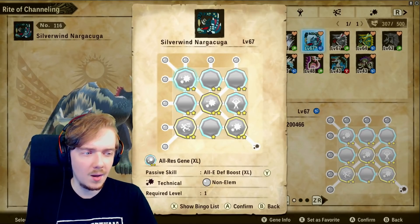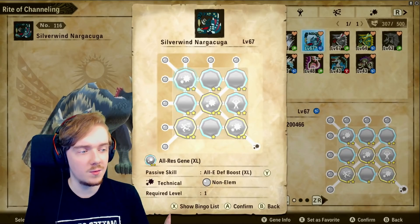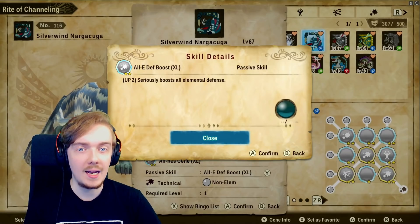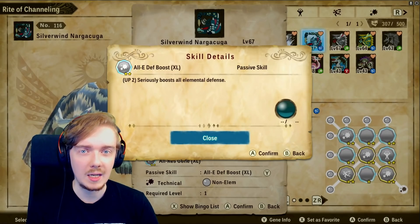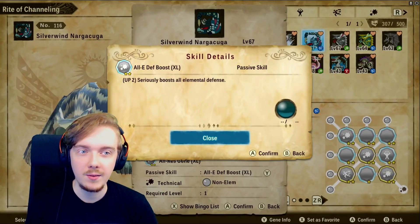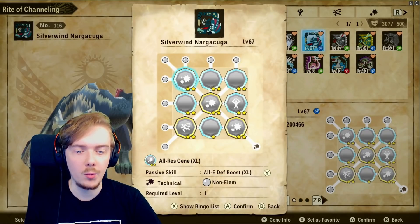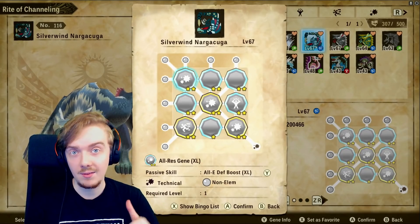There are two skills we could customize with different options, which we'll talk about when we get to them, but the majority here is pretty much what you want. First, we have All Element Defense Boost XL — mine is double duplicated. This is an elder dragon only gene, so you'll have to farm elder dragons like Nogigonte, Teostra, or Kshala. We have a video on the channel on how I farmed mine. This boosts all of your elemental defenses and makes your monstie more well-rounded, and it synergizes with our technical bingo.